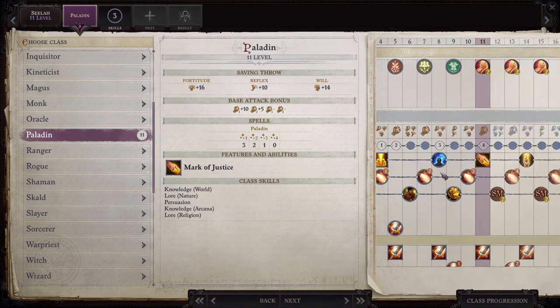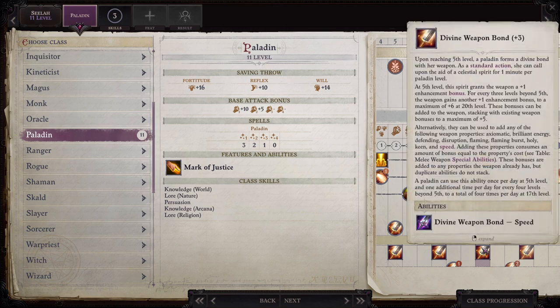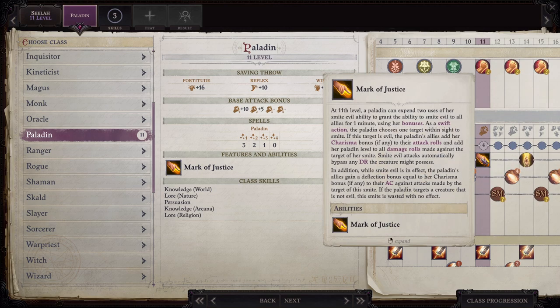Seelah gets a feat: Mark of Justice, finally, and Divine Weapon Bond 3. At 11th level, a Paladin can expend two uses of her Smite Evil ability to grant the ability to Smite Evil to all allies for one minute, using her bonuses. As a swift action, the Paladin chooses one target within sight to smite. If this target is evil, the Paladin's allies add her Charisma bonus to their attack rolls, and add her Paladin level to all damage rolls made against the target. Smite Evil attacks automatically bypass any DR the creature might possess. While Smite Evil is in effect, the Paladin's allies gain a Deflection bonus equal to her Charisma bonus to their Armor Class against attacks made by the target.